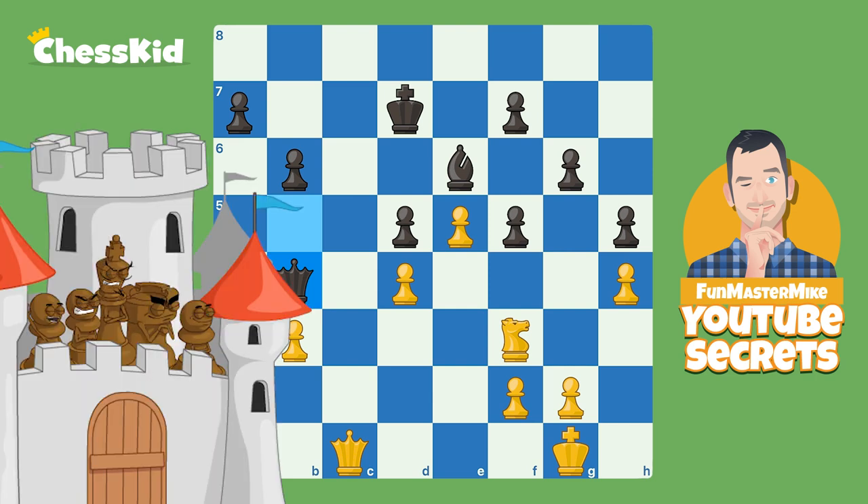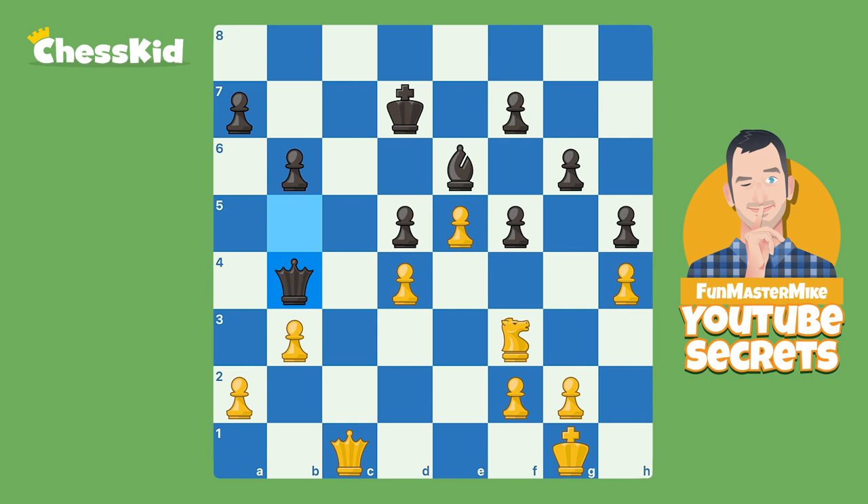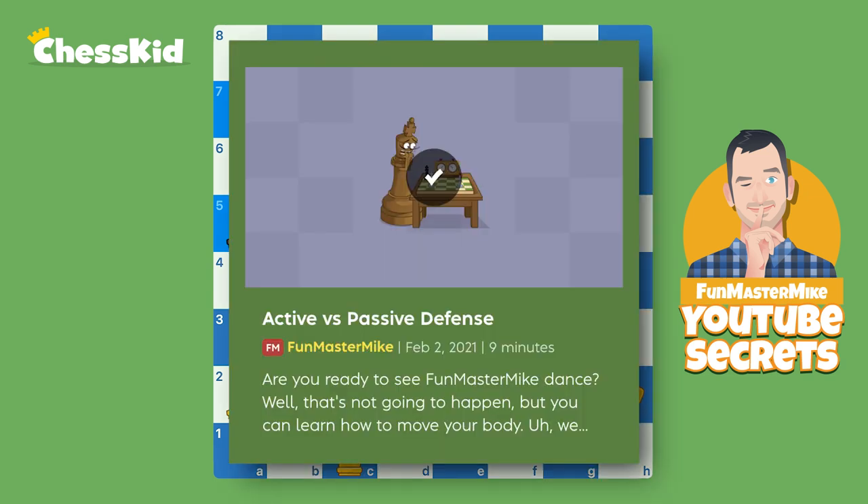Otherwise, black actually might be able to set up a fortress — you need to keep a little bit on the board here. Now, remember the king walk? That was what we call foreshadowing, except I wasn't being very subtle. I was basically telling you it was going to happen, and just like Nigel Short did 30 years ago, this exact same path of the king is going to happen. It's all lined up, and remember how white made black play G6? Well, if the pawn was back on G7, the king may not be able to walk as far. Black does try to make some counterplay — active defense.